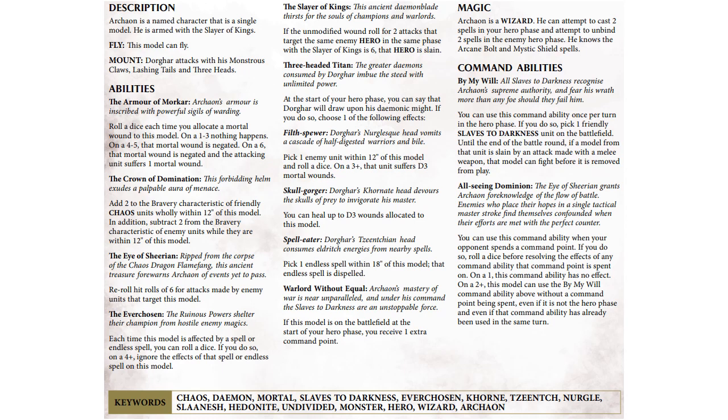His three-headed titan ability: in your hero phase, you pick one ability from one of the heads of Dorghar, his mount. From the first, on a three-plus an enemy unit within 12 inches suffers D3 mortal wounds. The next lets him heal D3 wounds. The last lets you pick an endless spell within 18 inches and immediately dispel it without rolling dice. And Warlord Without Equal — this model on the battlefield gives you one extra command point in each hero phase. That's really strong.